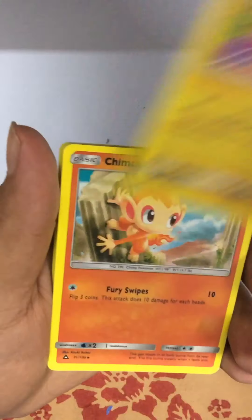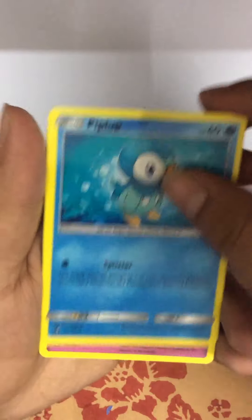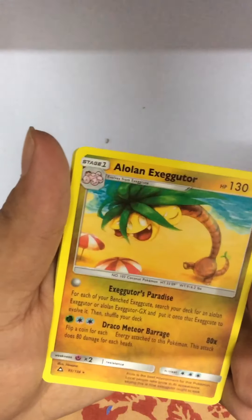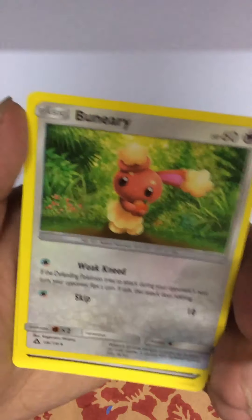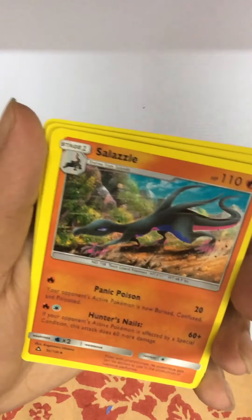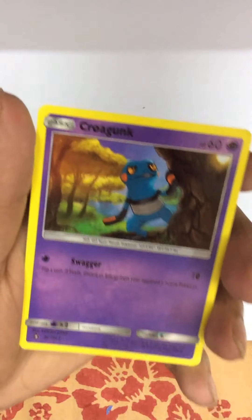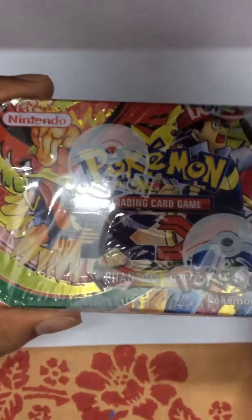Silvally GX - that's nice, that's nice! Good value GX, that's a good sign. Let's have a look - Magmar, Yanma, Drifloon, Alolan Sandshrew. Another Alolan - we've got many in the last two videos and we've got another now. Yes! A Dusk Mane Necrozma GX - that's what we were looking for, we got one! Let's go!